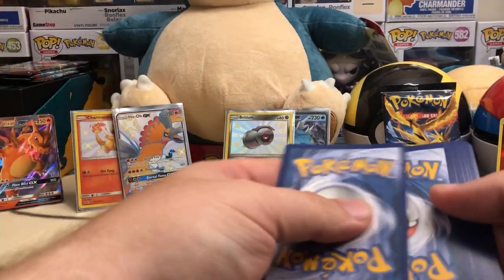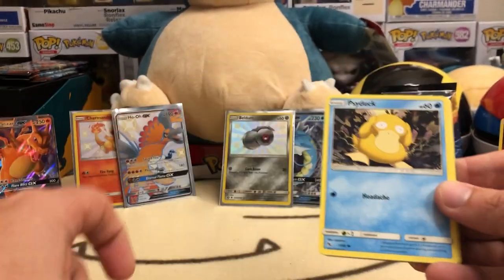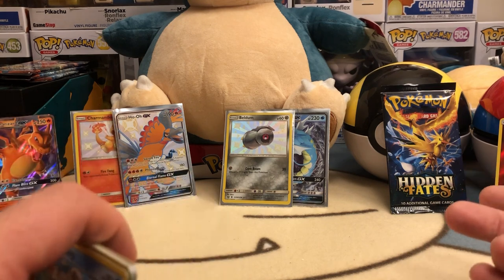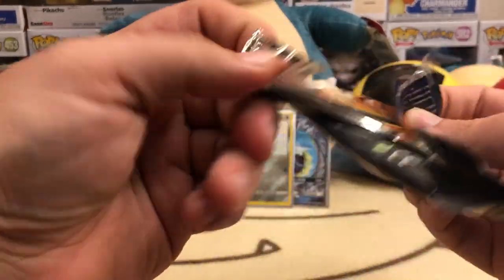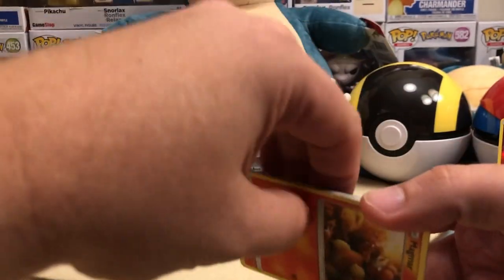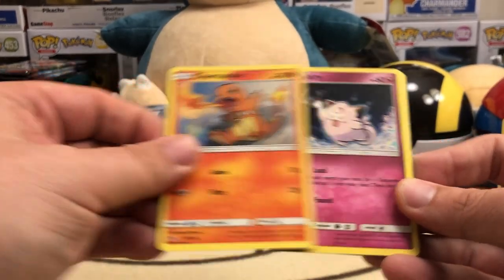Really weird error — four uncommons, very cool. I know you guys are going to find it interesting when I put 'error tin' in the title. Charizard pack three: Scyther, Jynx, Graveler, Farfetch'd, Charmander, Slowpoke, Pikachu, Magikarp, reverse Scyther, and Misty's Water Command as our rare holo. Still waiting for the Charizard tin to really pull through — Raichu is still winning.